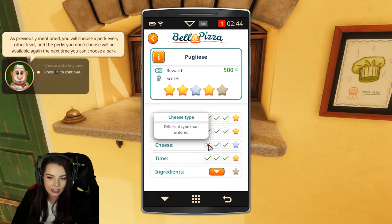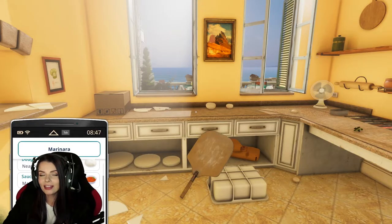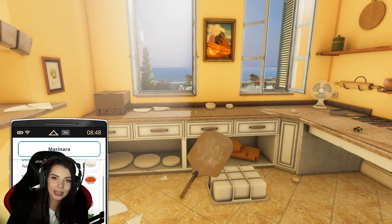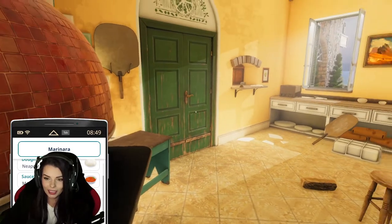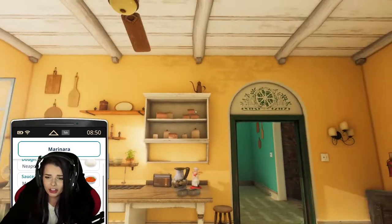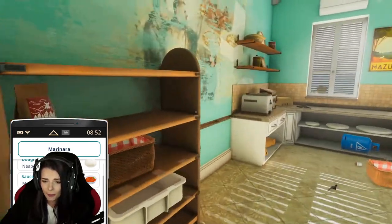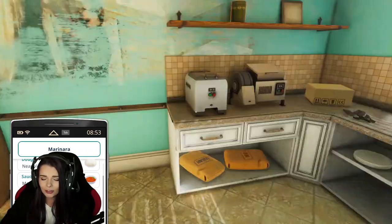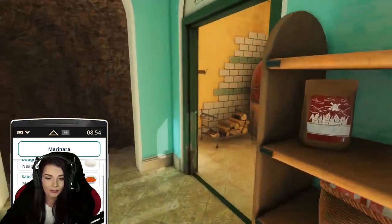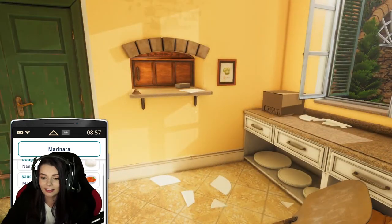Because I put the slices on instead of all the shredded cheese — that'll do it! Well, there we have it — my first attempt at the new Pizza DLC for Cooking Simulator. I do really like it, I think it's really cool — it's a fun addition. The kitchen is also just beautiful, look at this! It seems like there's a lot of options, a lot of different types of pizzas you can make.